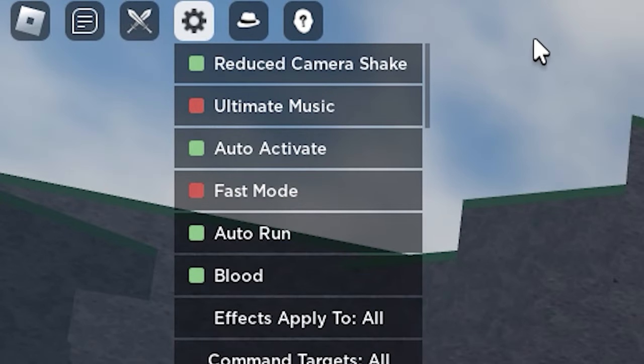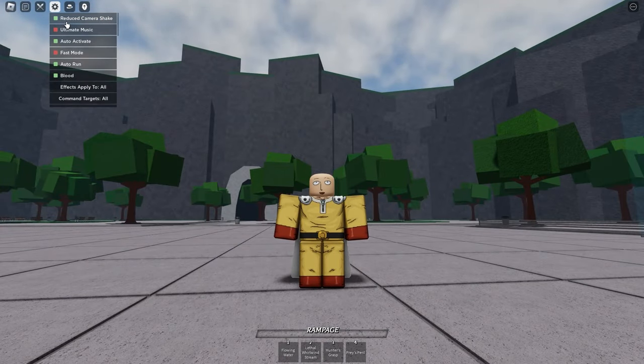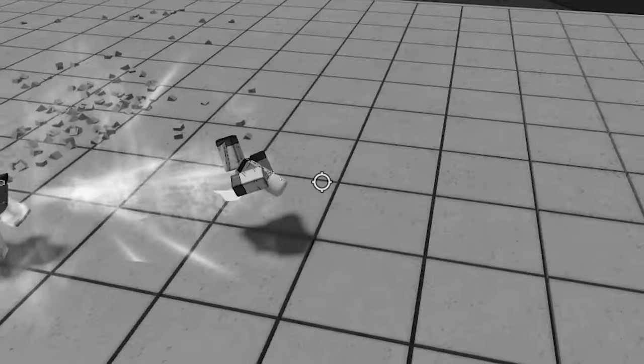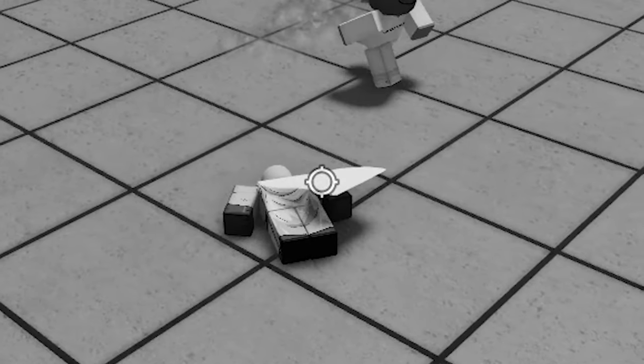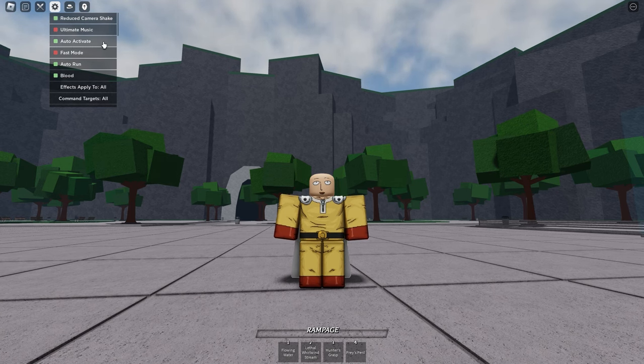First off we've got Reduce Camera Shake. You want to make sure you have this turned on because you do not want your screen to be looking like this whilst you're in the middle of a fight. So yeah, make sure that thing is turned on.